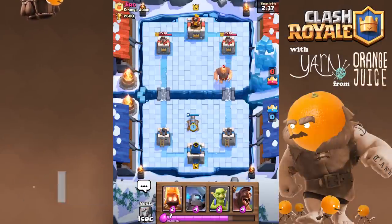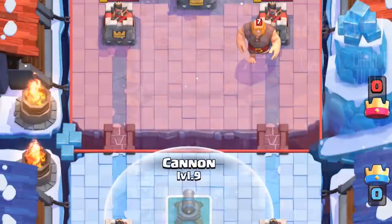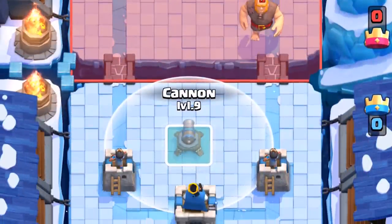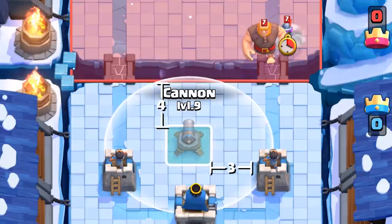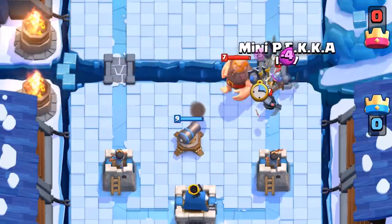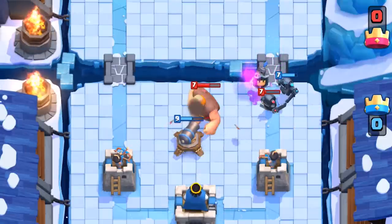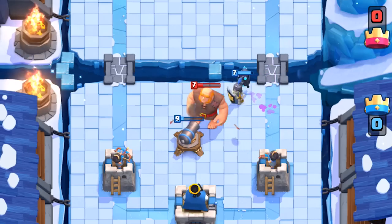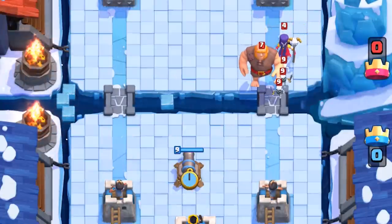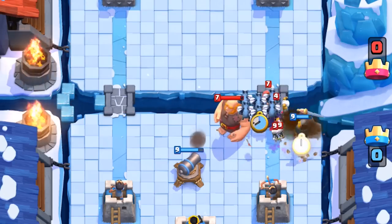Countering giant combos requires reading your opponent. Whenever a giant is planted in the back, you can expect a glass cannon or mini tank supporting him. The ideal situation is to address all these small units individually. Pull the giant with a 4-3 plant — your second arena tower will work on the giant and break up the combo so you can address units individually. A mini pekka addresses all the smaller glass cannons. Small units like goblins or guards are great against the musketeer and mini pekka. Against a splasher such as a wizard, if you only have fragile cards, you're going to need to tank and spank — plant a temporary tank to distract the splash unit.